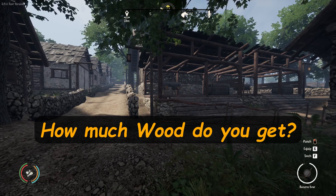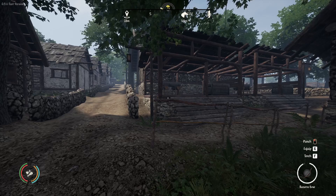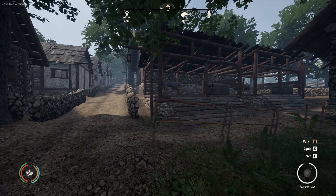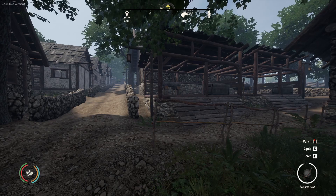How much wood do you get? For sticks, picking them up off the ground gives you one at a time; off the little bushes you can get anywhere between one and three. For logs, each type of tree provides a different amount when chopping it down. If you remove the stump from any of these trees you'll get one extra log; however, the tree will not grow back if you remove the stump. By leaving the stump in the ground, the tree will regrow in two years' time.